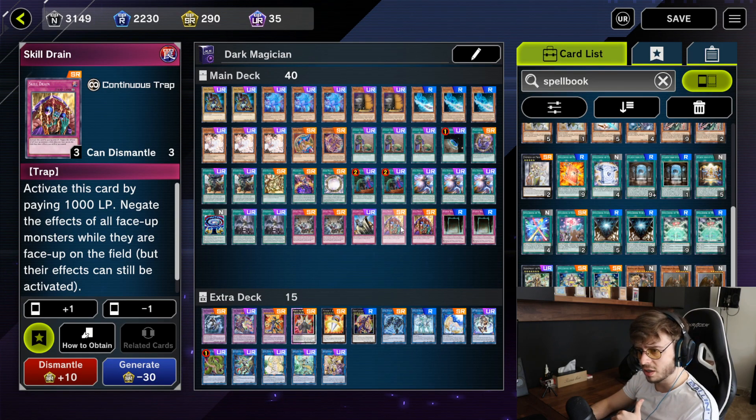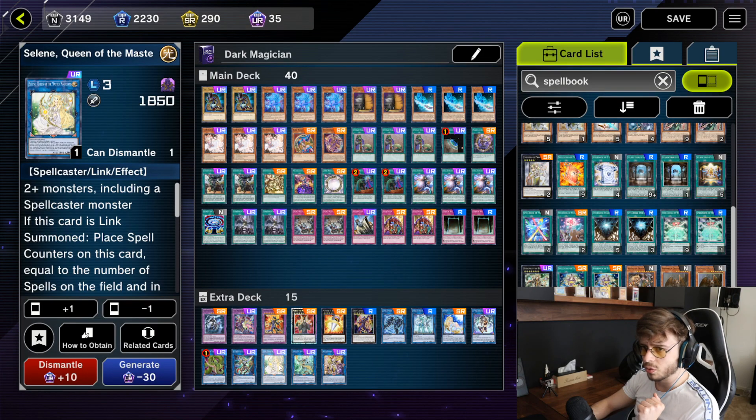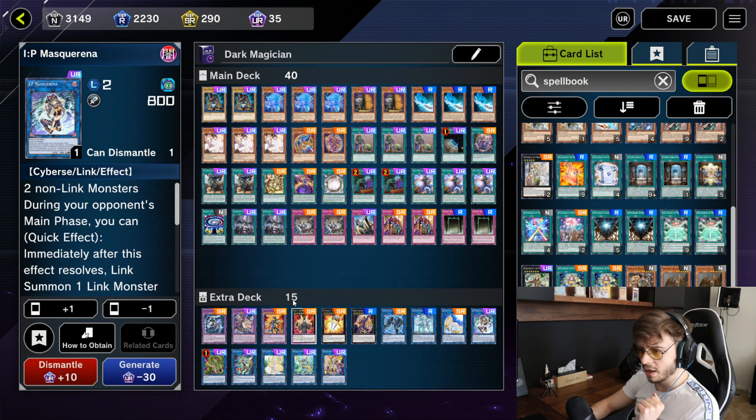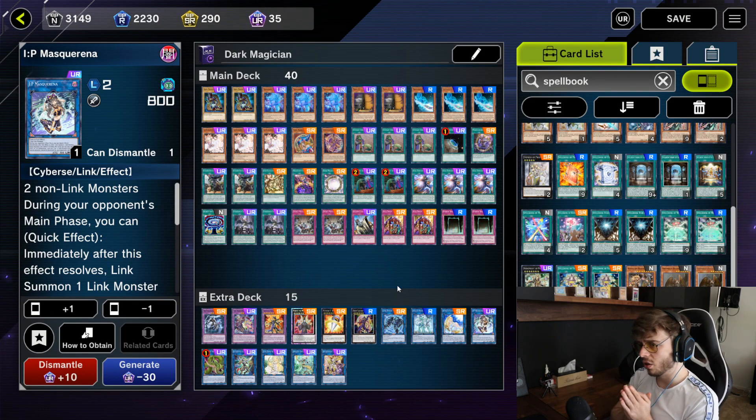I would prefer to run Skill Drain at three but I was opening two too often. For the extra deck, I added IP Masquerena because there's a lot you can do with IP and Selene — it's just an overall solid card. The rest of the extra deck didn't really change much, but the overall build just feels way more consistent.